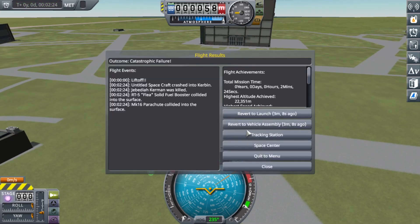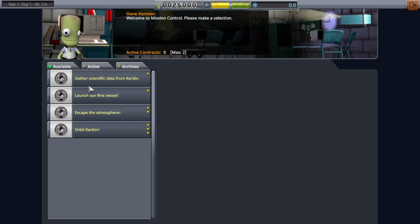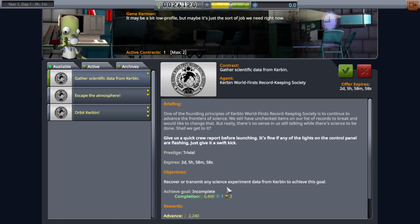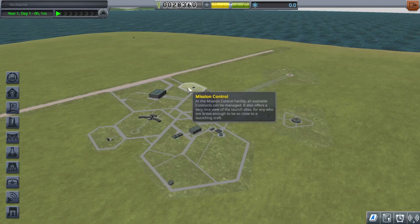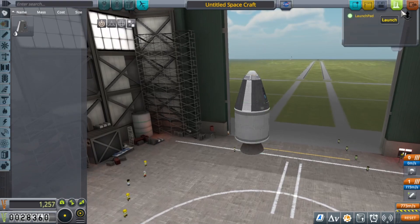Let's check — he's still alive, guys, don't worry, everything's fine! Let's check out mission control. Contracts: gather scientific data from Kerbin, launch our first vessel — we can do that. Escape the atmosphere over Kerbin — we can't do that yet. We have a max of two contracts. Let's go back to the vehicle assembly and then the launch pad.